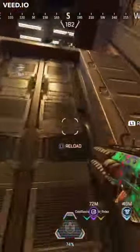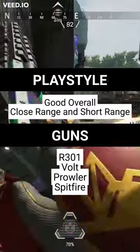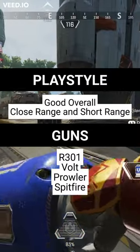If you are looking for weapons that are more of a good combination of both close combat damage output and mid to long range shots, the R301, Volt, Prowler, and Spitfire might be good options for you. These weapons have the potential for high damage output but can also be set up to land shots from a distance.